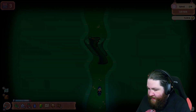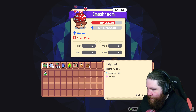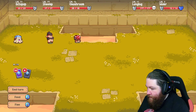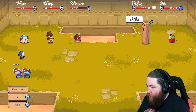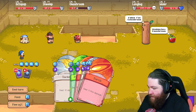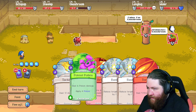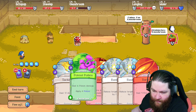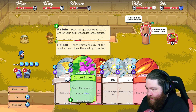Oh hold on, before we do that we need to heal our shroom buddy. There we go. Two - that's not bad. Apparently the apple's been working out. So if we do this, we could do six damage and apply four poison, which would probably kill it.